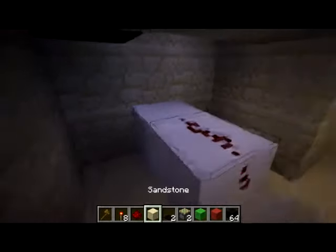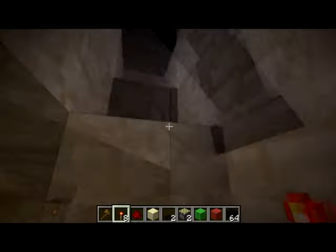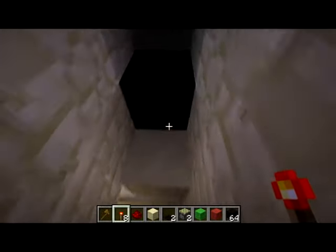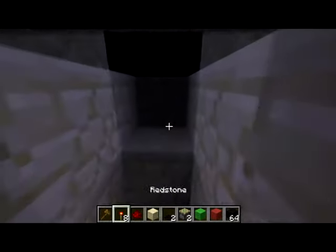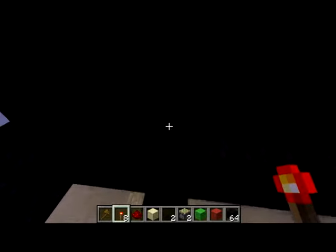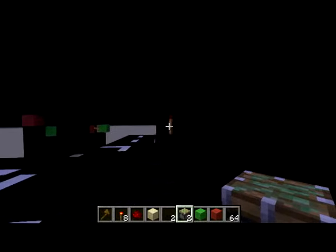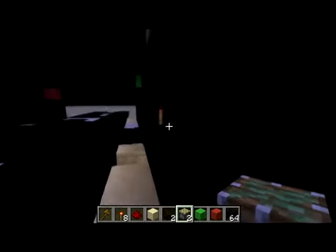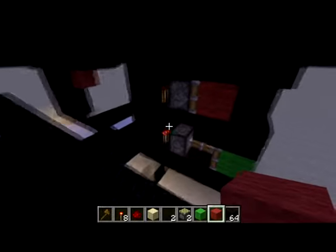I put redstone here, then I put a block here — doesn't matter which block, as long as it's not a redstone block. The block is there, I put a block on it and it's negated. You place another block above it and you continue this until you're above ground. Next, you take your sticky piston — important that it's a sticky piston — and you place them on the torches. Then it's simply putting the colors on it and you're finished. It's actually very easy to make.